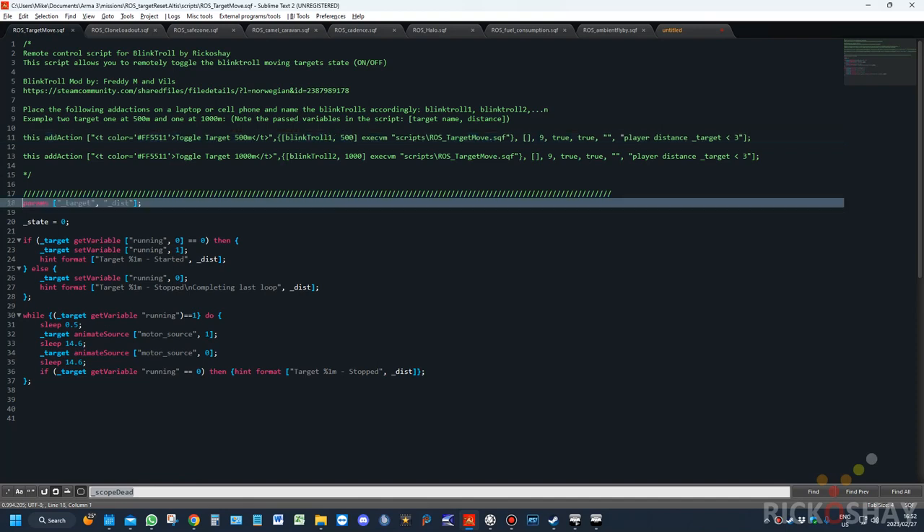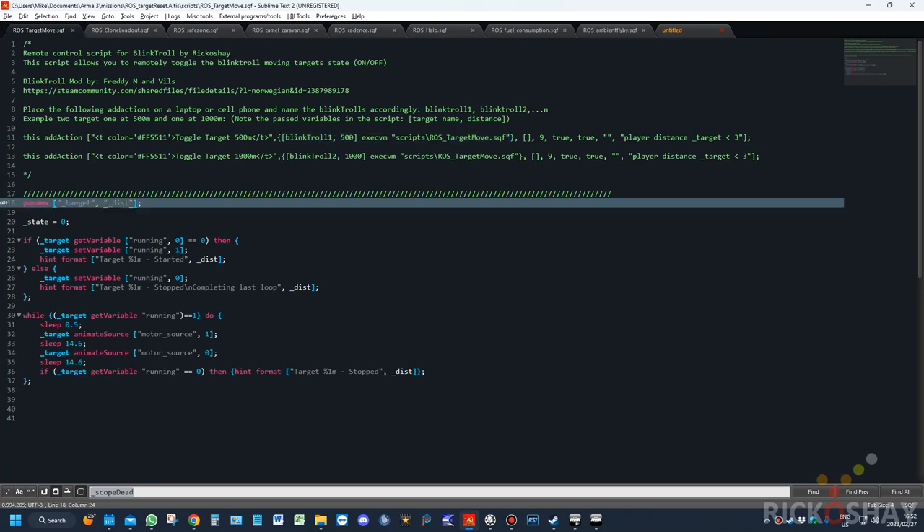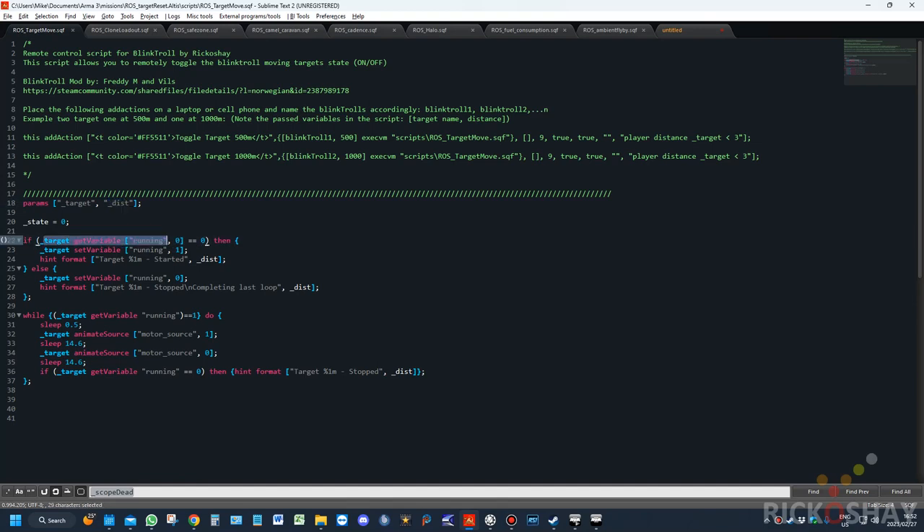It's very simple: it passes the target and distance parameters from the script being run. So Blink Troll and the distance are passed into two variables. Blink Troll one will be in target, and distance will be 500. It then looks at the target — the Blink Troll itself — and gets the variable 'running.' It checks if the variable is declared; if not, it automatically assigns zero. If it equals zero, it sets it to one, meaning it's now running, and passes a hint: 'distance in meters has started.' If it's already running — the variable is one — it sets it to zero and passes a hint saying the target at whatever distance has stopped and is completing its last loop.